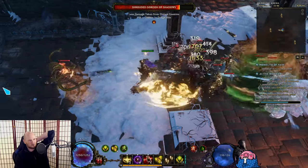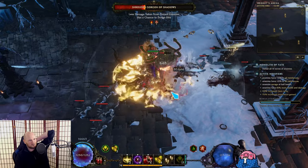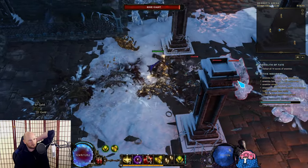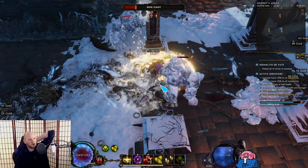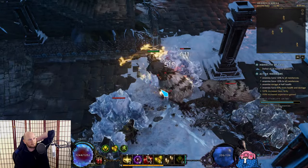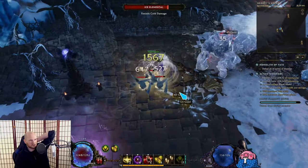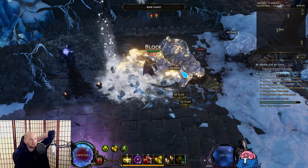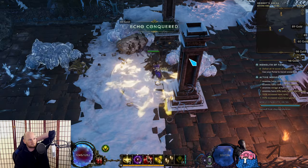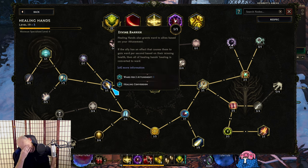Before you ask how we're getting so much Ward — this is something we talked about at the very beginning of Healing Hands. There's a node in Healing Hands, and I'll show it on screen in a moment. It says Healing Hands gives you Ward, but if your ally — and you count as your own ally — has an effect that grants them Ward based on how much missing health they have, like Exsanguinous or Last Step of the Living, instead all healing from Healing Hands is converted to Ward.